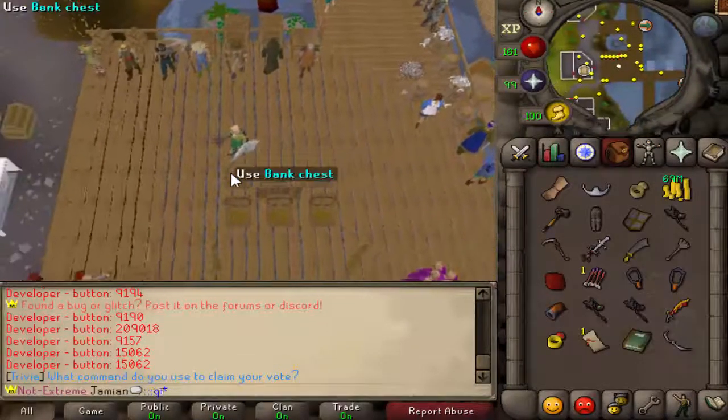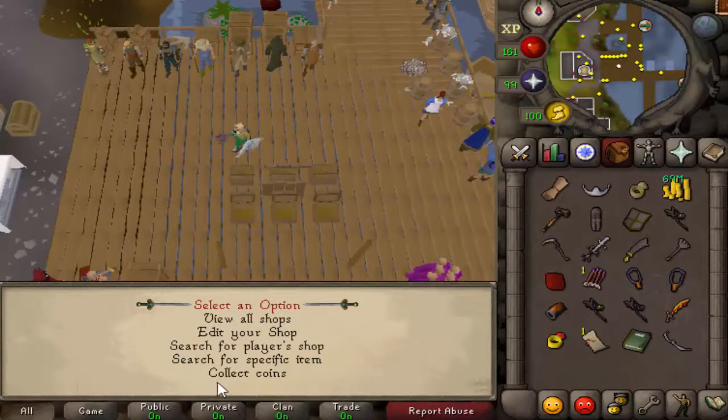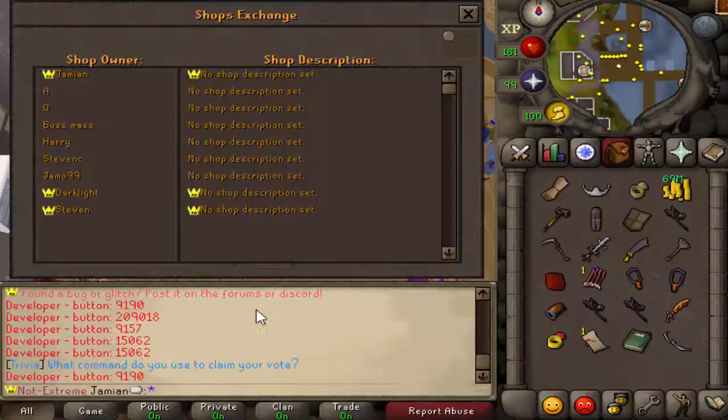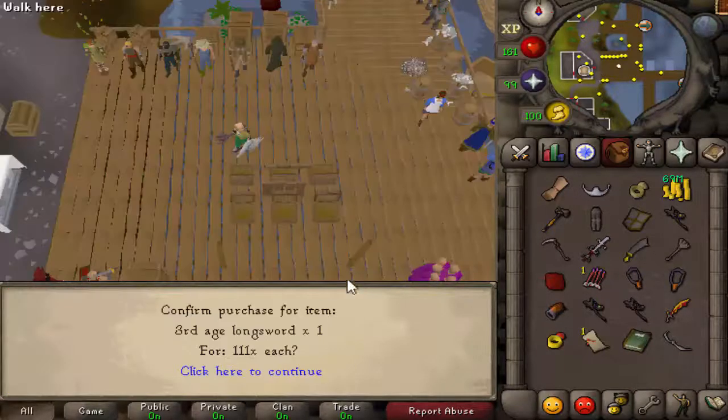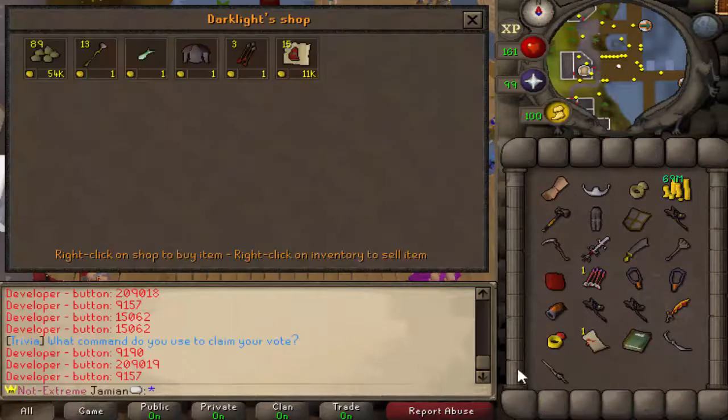We'll check out the other shops — does anybody have anything crazy in there? View all shops. She dark light — what's he selling? Oh, third age longsword, 111 GP. We will buy this. Nice.